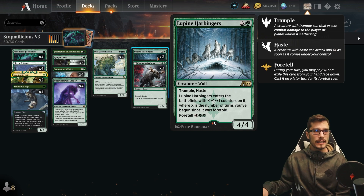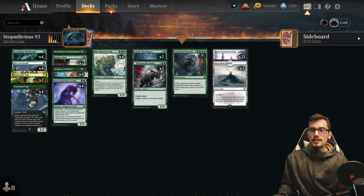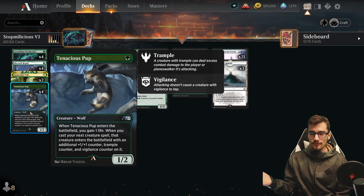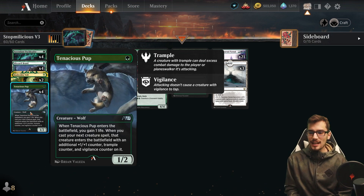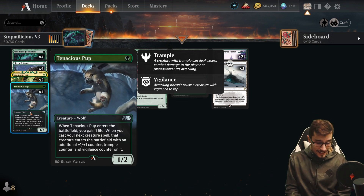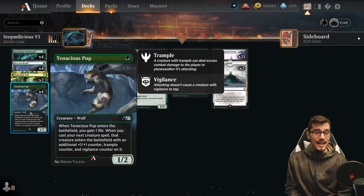This is incredible — we can foretell it for 2, then cast it late game for 6 mana, and it'll be a 6/6 or even an 8/8 by the time it hits play. It has trample and haste. Speaking of trample, we also have Tenacious Pup — basically just as good as that 4-drop rare but as a 1-drop uncommon. A 1/2 that gains you 1 life on entry, and your next creature spell gets an extra +1/+1 counter, a trample counter, and a vigilance counter. That's a lot of value.